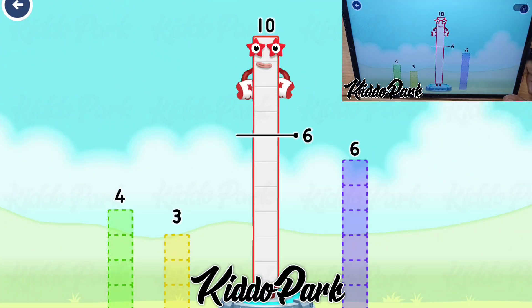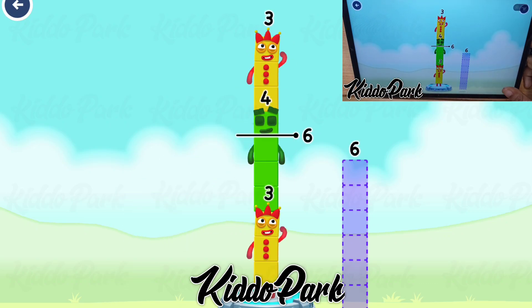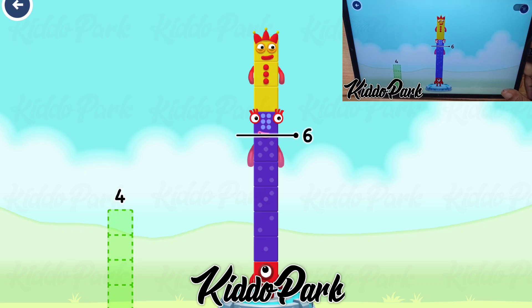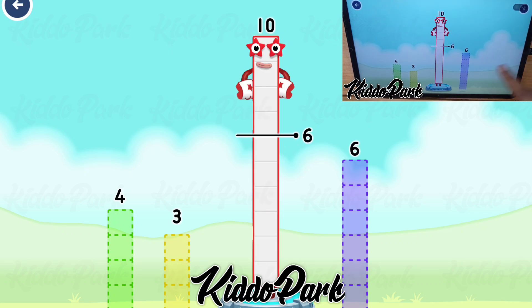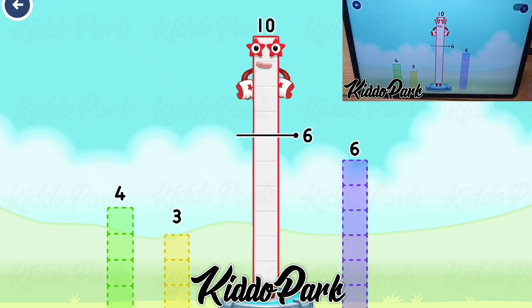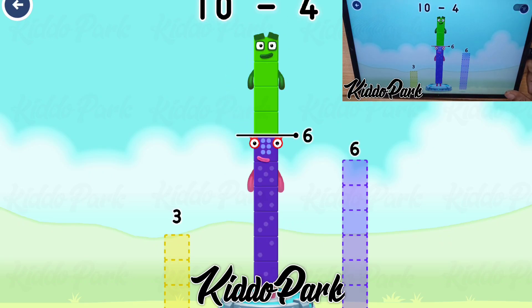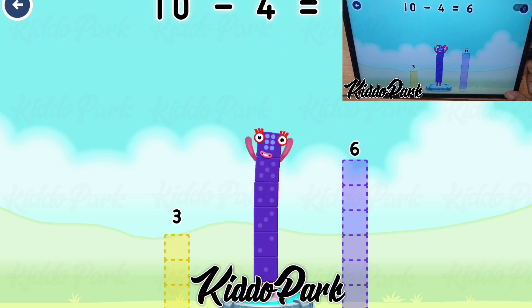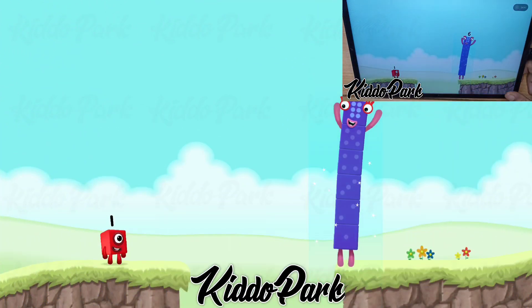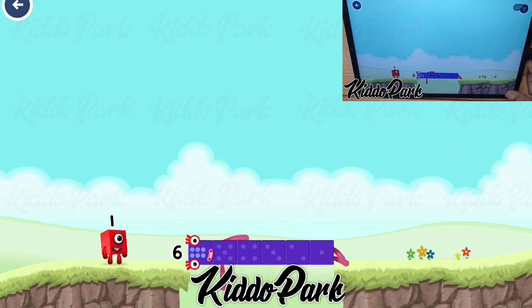Take number blocks away from ten to leave 6. Four — hmm, that doesn't seem right, keep trying. Three, six — try a smaller number. Six — try a smaller number. Four — you got it! Ten minus four equals six. Well done!